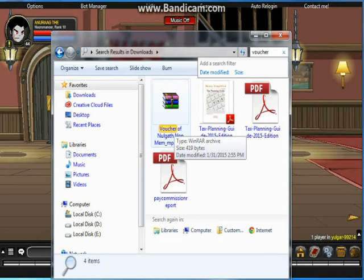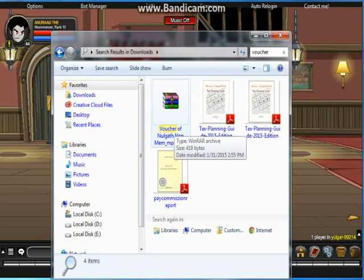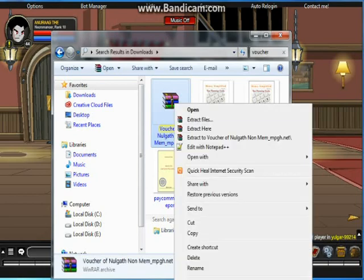This is what the downloaded file is going to be. Labort does not have the ability to use a non-extracted file, so you have to extract this by right-clicking it and then clicking 'Extract Here.'